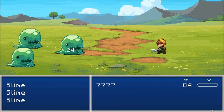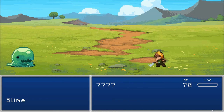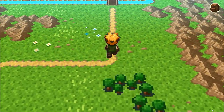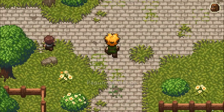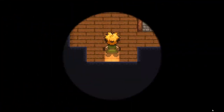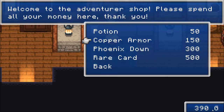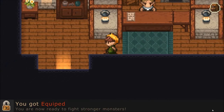There are slimes still - slimes and emux. I am doing damage now though. When do I get party members? When do I get special moves? When do I get lots of things? There's an item up above. Is this a shop? Yeah, this is the shop. Copper Armor - you got equipped! You are now ready to fight stronger monsters.